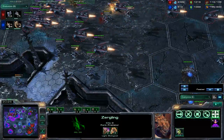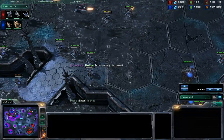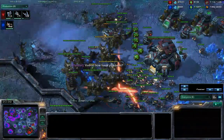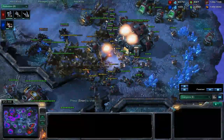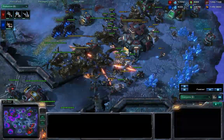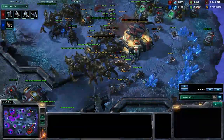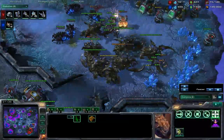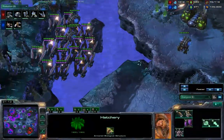He also has ultralisks on the way — four ultralisks on the way, which also massacre auto turrets. But he decides to turn into a base trade instead of killing the auto turrets. He had the right stuff to counter it — even zerglings, once he got the 3-2 upgrade, just massacre auto turrets. So he is going to bust through here, especially since I wasn't fully repairing. At the same time, I have put auto turrets on his third base, and now moving on to his fourth.